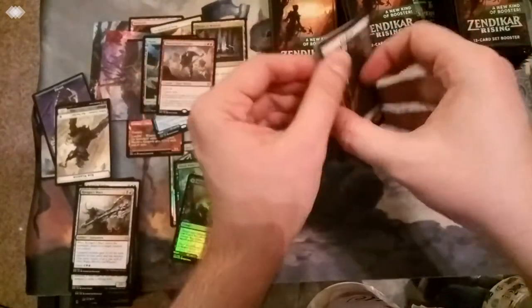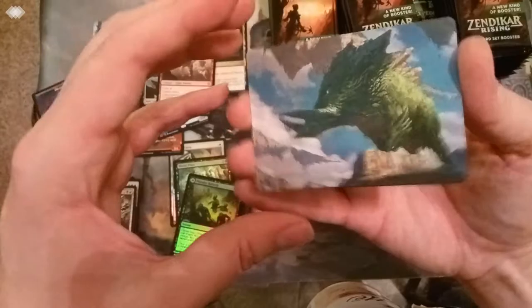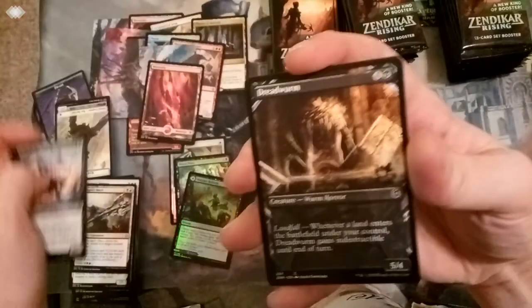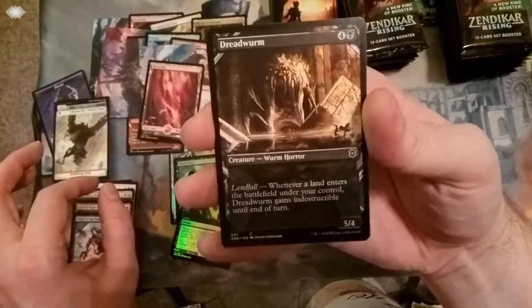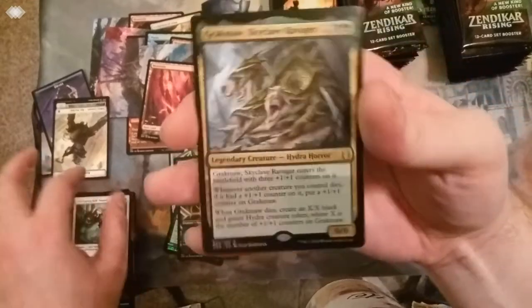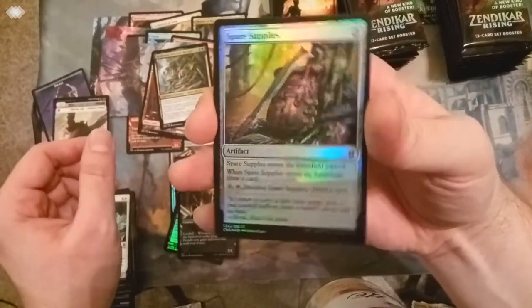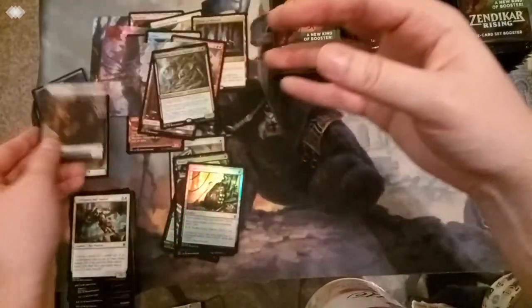Remember, we're looking for cards from the list and cool mythics and always rares. Yasharn art card. Nice mountain. Some commons and uncommons here - these ones all look to be like plus-ones, one counter-based. Another showcase - Dreadworm. More party stuff. Rare is Grackmaw, Skyclave Ravager. Look at that Hydra horror. Our foil will be some spare supplies. And another token - the Cat Beast.